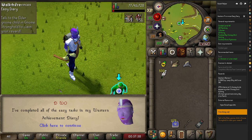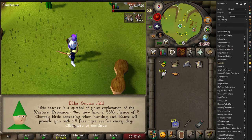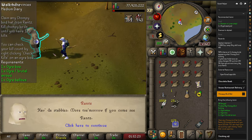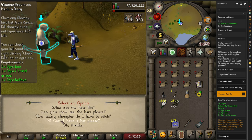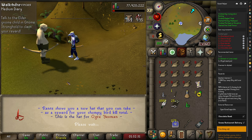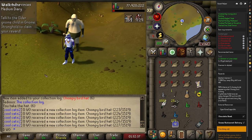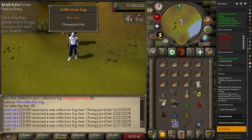We've got the beautiful chompy hat and the easy diary is done. Now we've got to kill more chompies, but at least we have a small chance of multiple spawning now. Some easy collection log entries coming in — I don't want arrows, give me hats! And that is everything for the medium diary done, other than the gnome deliveries which we're going to do now.